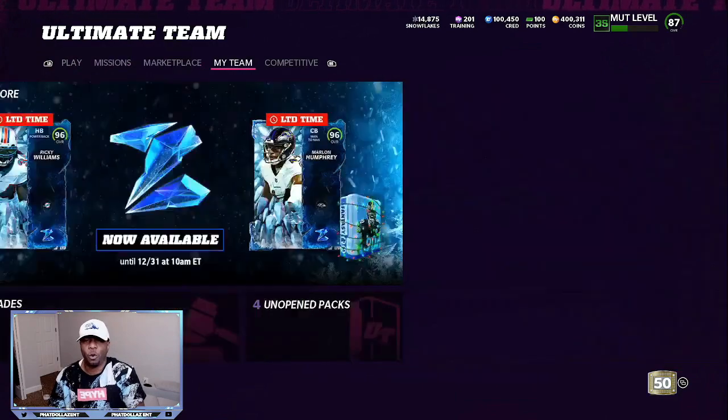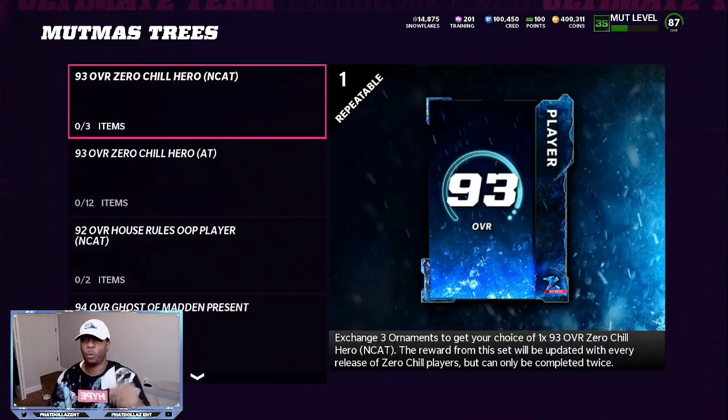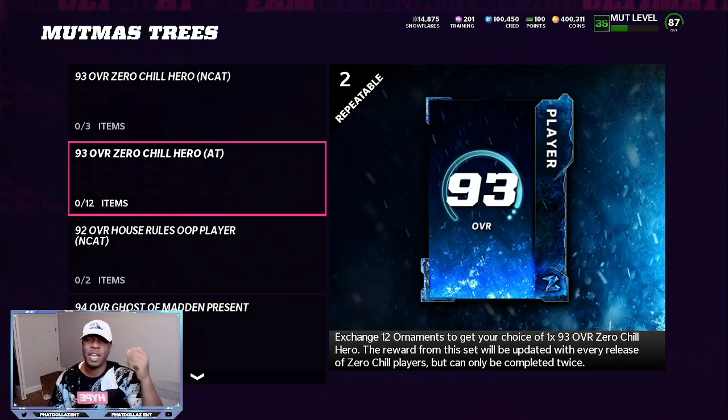Or if you want to reroll and take a risk with your free coins right now — the market is super high. You go to MUT Mis trees and click on that. You can put three ornaments in, which gives you a 93 overall Zero Chill hero you can't sell. But if you put 12 ornaments in, everyone who's been playing for at least two weeks should have 12 ornaments saved. This gets you a 93 overall Zero Chill hero going for between 135 to 150,000 coins. You can take that 150,000 coins you get for free and apply them to the methods I've been giving y'all.